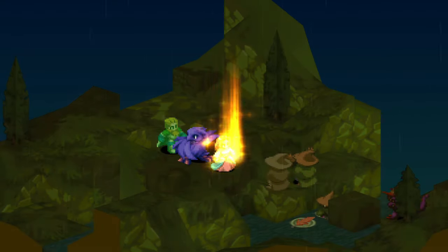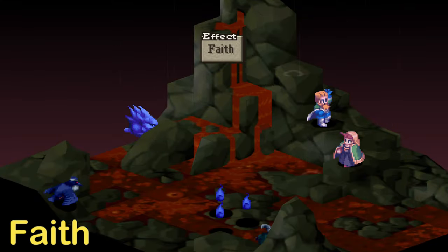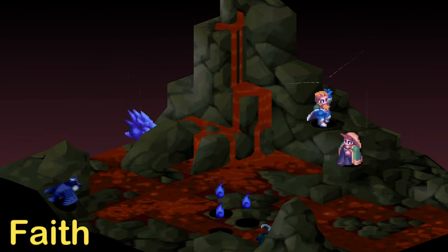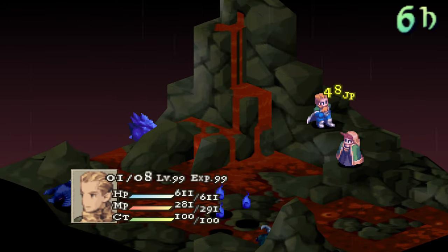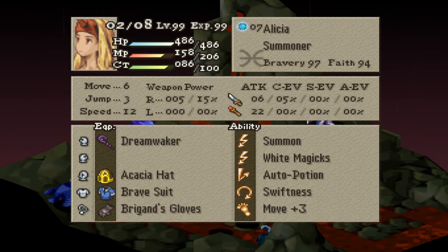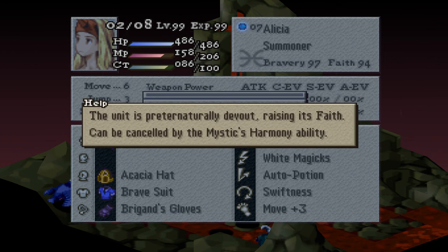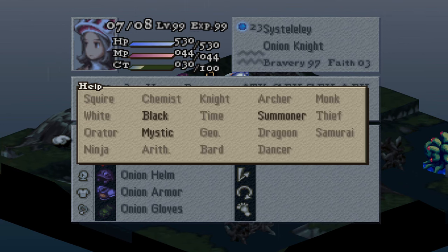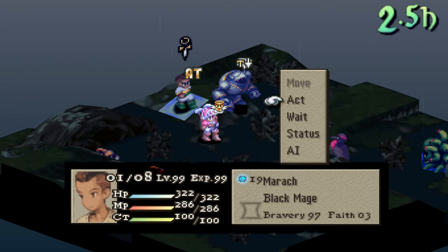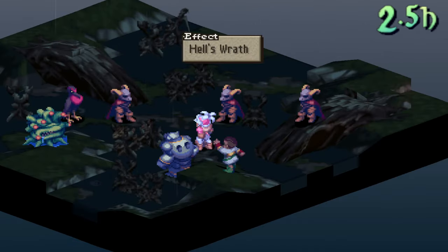This status is another neutral status that can benefit or harm you: the Faith status. Your Faith stat is considered to be 100. However, Merrick's Nether Mantra will consider Faith to be 0 and will do strong damage. It can be granted temporarily via Belief, Faith, and being attacked by someone with the Rod of Faith. Rod of Faith will grant permanent Faith status though. You can remove this effect by waiting 32 clock ticks, using the Mystic's Harmony, Dispel, Dispelna, Discord, and Doubt.